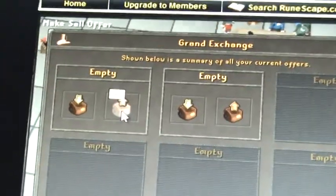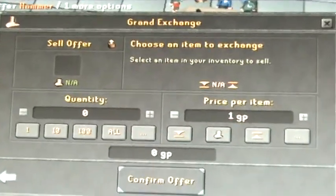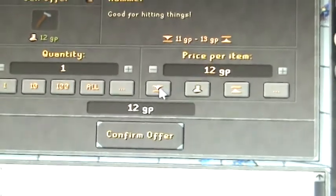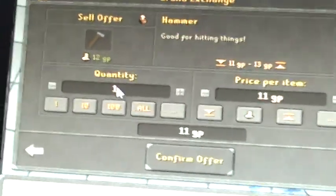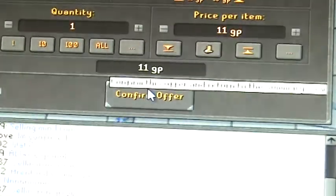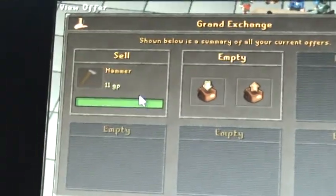I'll sell — exchange, sell the hammer. 12 coins, 11 coins. You bought it for one coin and you sell it for 11. Confirm, right away.